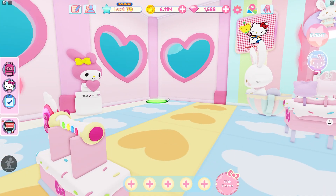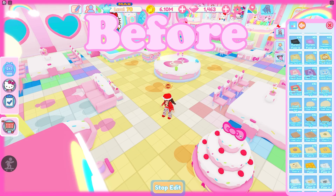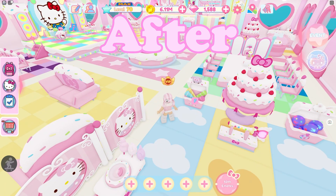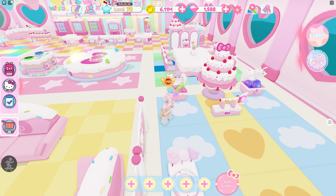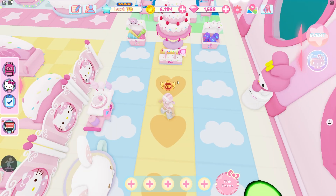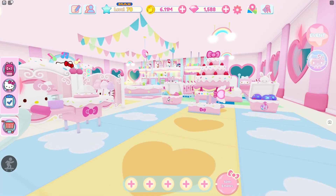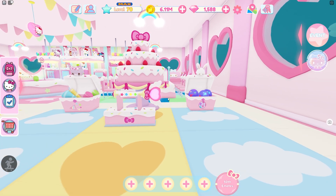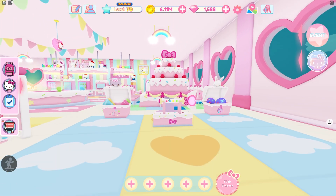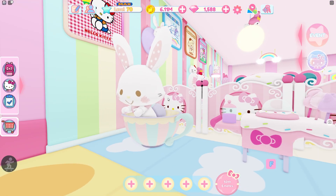This is the fifth floor. I redid the floors completely — they didn't turn out the way I wanted and they were a little bit too much, so I simplified them. Over here by the button area I have the cinema roll and the anniversary floors. I changed this area quite a bit: I put the cake over there with the little bins and the wand, and then I have My Melody and Wish Me Mel.